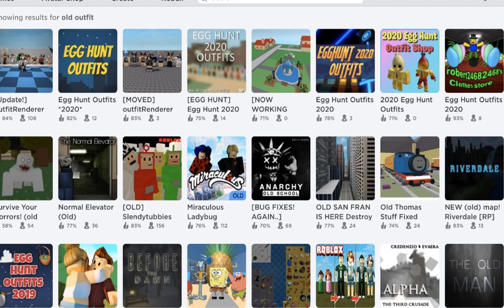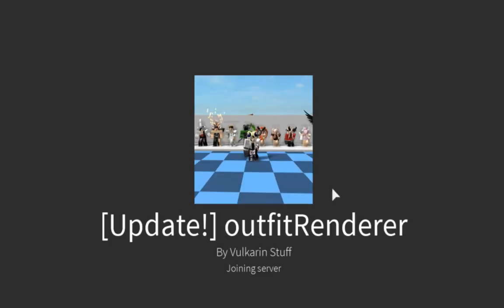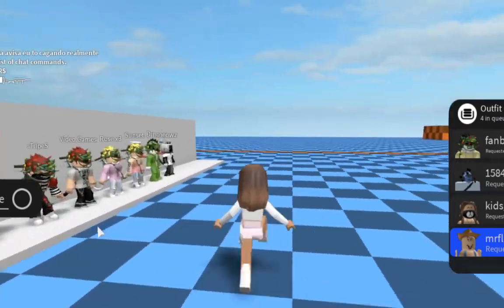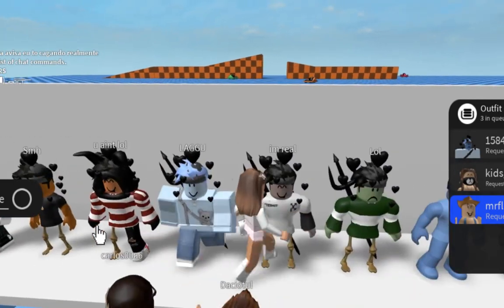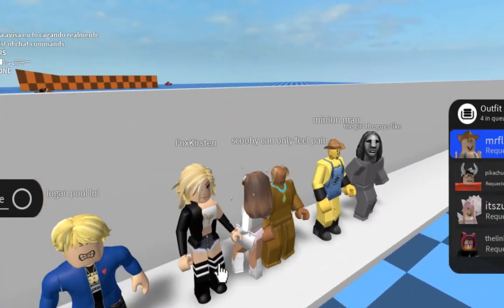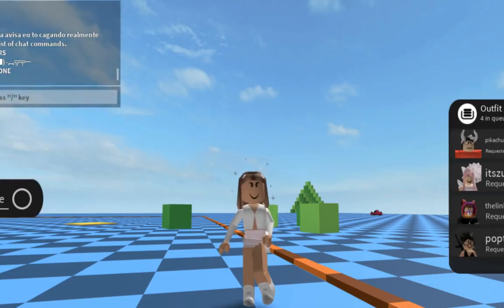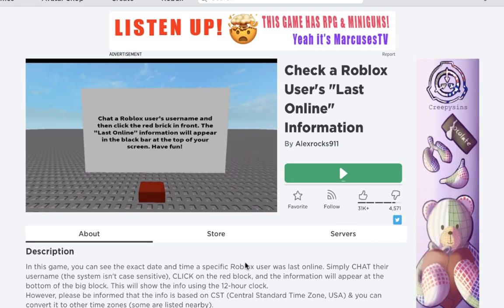The next hack lets you see people's old outfits on Roblox. Go to a game called Outfit Renderer — you can search 'old outfit' in games too. On the left-hand side, enter the username of whoever you want to see, and you can view their avatar evolution and all their outfits. One person I looked up had like 30 outfits named the same thing. I tried Mrflimflam's username and his outfit names were really funny. It's a great tool if you're bored or want to have a laugh with friends.